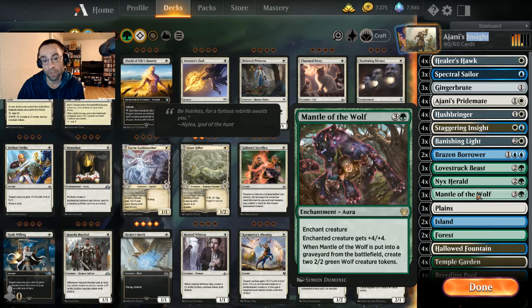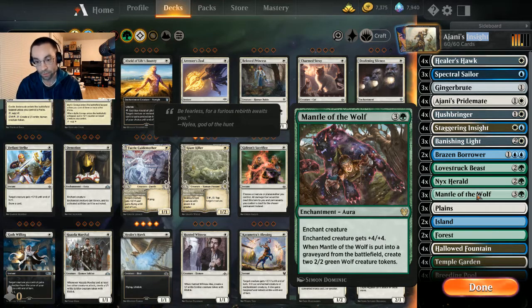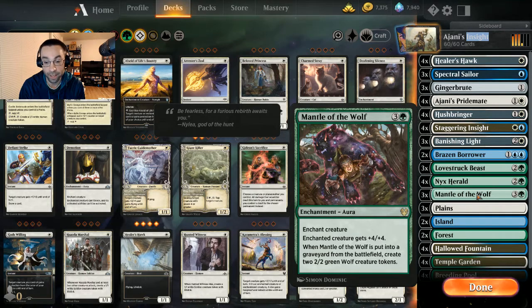Topping out our curve in the four-drop slot we have three Mantle of the Wolf — four mana. We keep it at three copies to stay reasonable on curve, but giving our creatures +4/+4 is pretty sweet. It's another enchantment for Nyx Herald, so putting this on anything grants trample. On Lovestruck Beast it becomes a 9/9, and it has a nice upside: when it goes to the graveyard from the battlefield, we get two 2/2 green Wolf creature tokens.